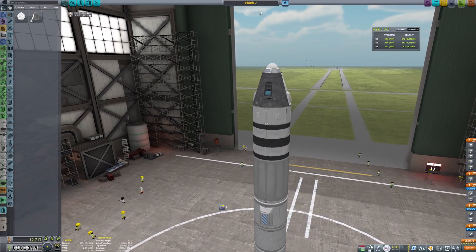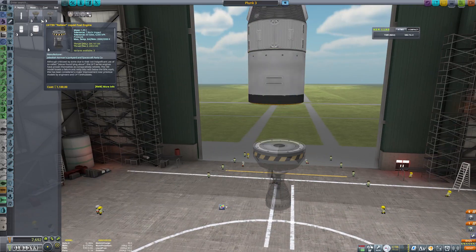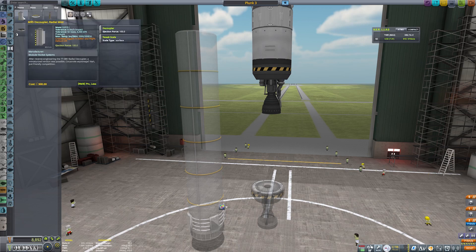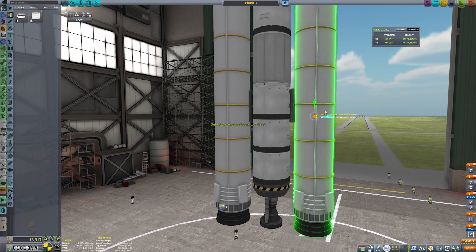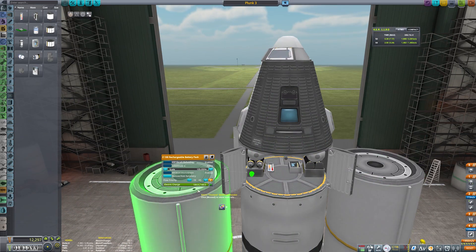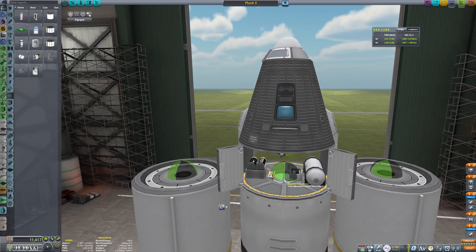Now it's time to head into the VAB to build what will be known as Plunk 3. The first thing we're going to do is make it bigger, better, and more controllable. That means putting a couple of boosters on it, and we're filling it chock full of science equipment as well, because that's our big aim at the moment — to unlock more parts, along with the money of course.